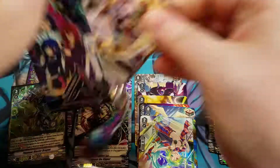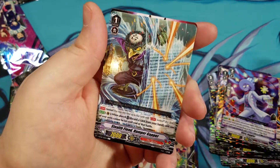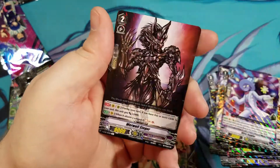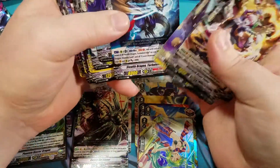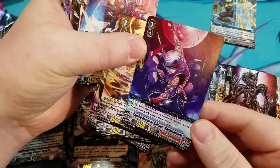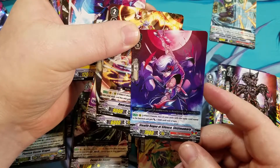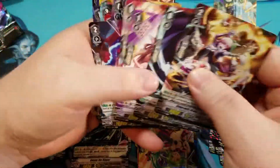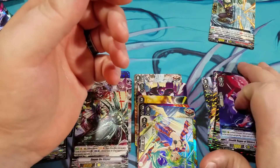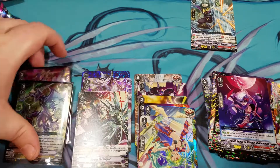Last but not least, we've got a Reverse — Stealth Fiend Hamper Gapper — and Werewolf Seeger regular rare. That's weird. Here's my regular rare: Stealth Rogue of Silence Shijimamaru. No foiling, so it was hard to see there. So we got a Reverse — I wonder if there are others I missed. Sometimes they are not easy to see.